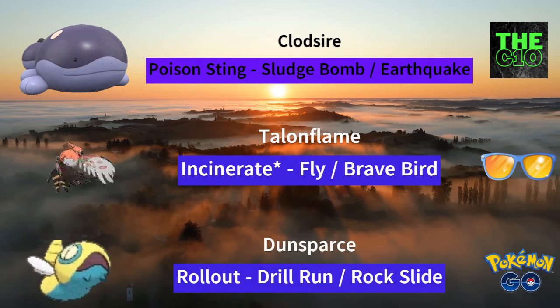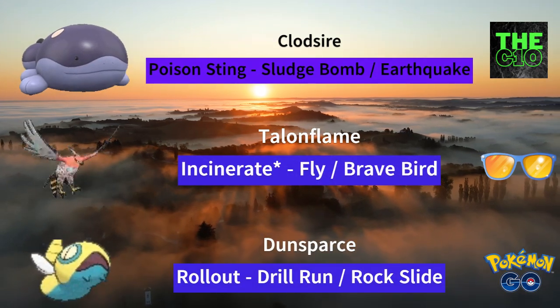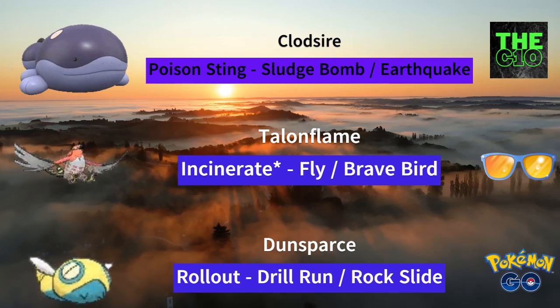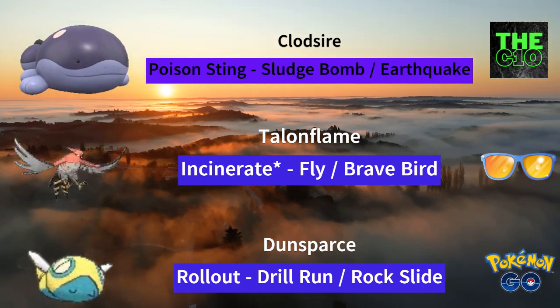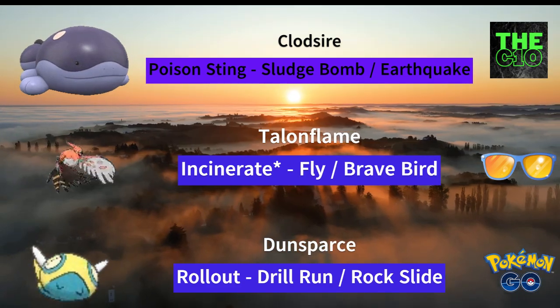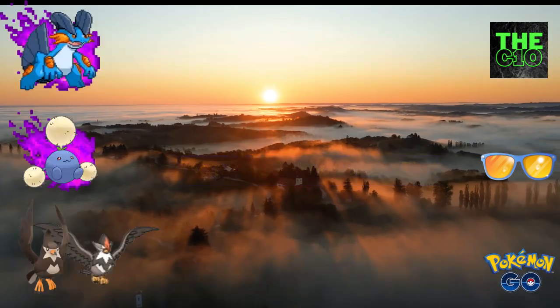So for the second team, we have Clotsire, Talonflame and Duns Pass. Clotsire will be one of the best Pokemon in this meta since it is very defensive and extremely bulky. Duns Pass would be one of the best safe swappers in this cup, and Talonflame will be your closer for the endgame. This is a strong team that you should try out.